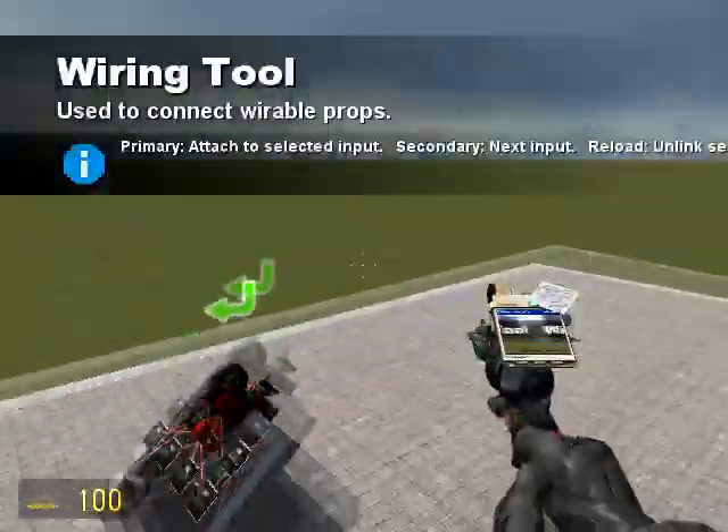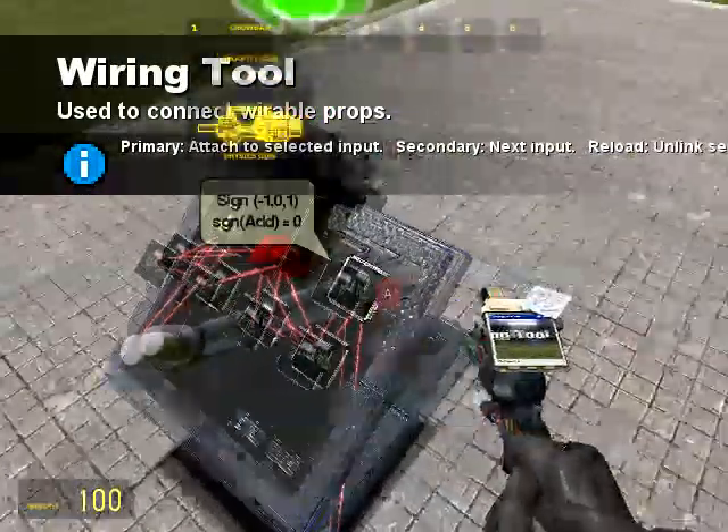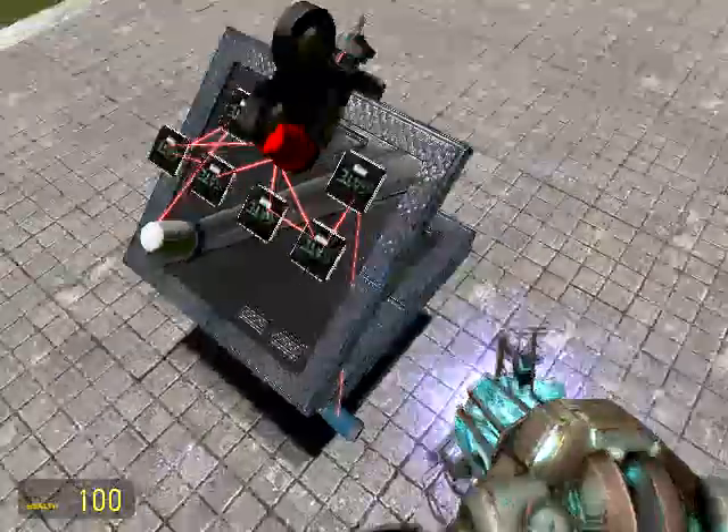All you need to do is wire the turret up to Mouse 1. And now hopefully when you let go of everything it will fire.